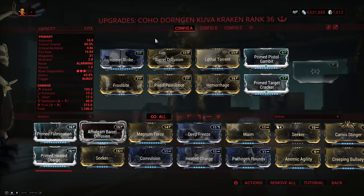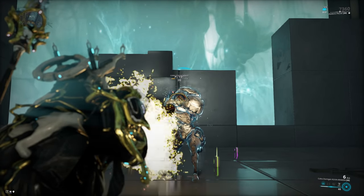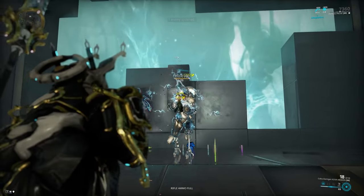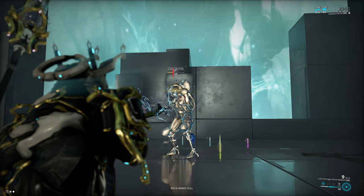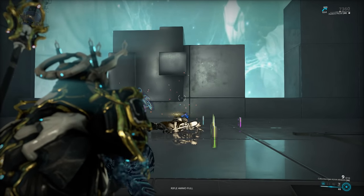Then I tested the Kuva Kraken, which is unfortunately rolled with bonus Radiation — it would be much better rolled with bonus Impact instead. While this one actually does some good damage, that's mainly because the Kuva Kraken does good damage in general. But the Slash procs it leaves behind aren't too shabby either, so if you get a Kuva Kraken rolled with bonus Impact, this would definitely be the way to go.